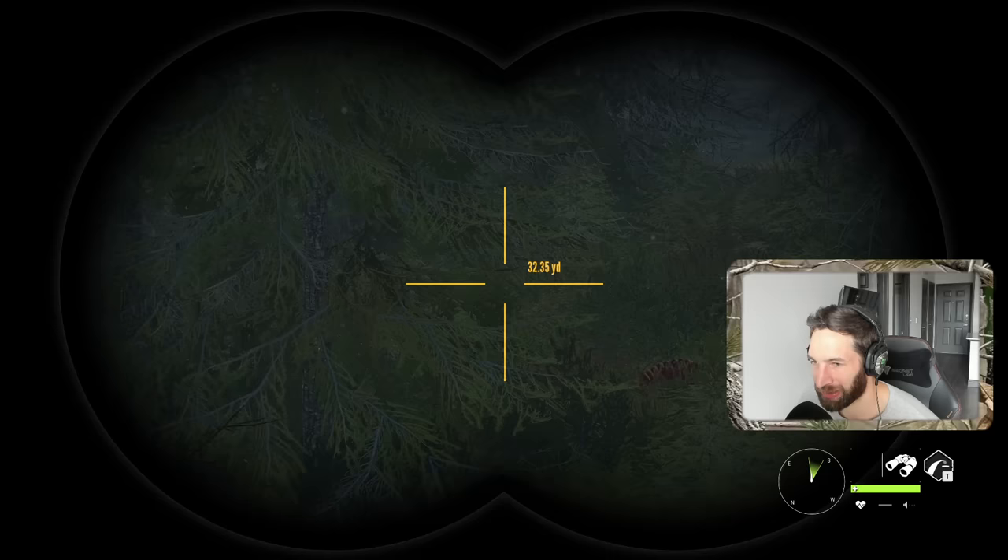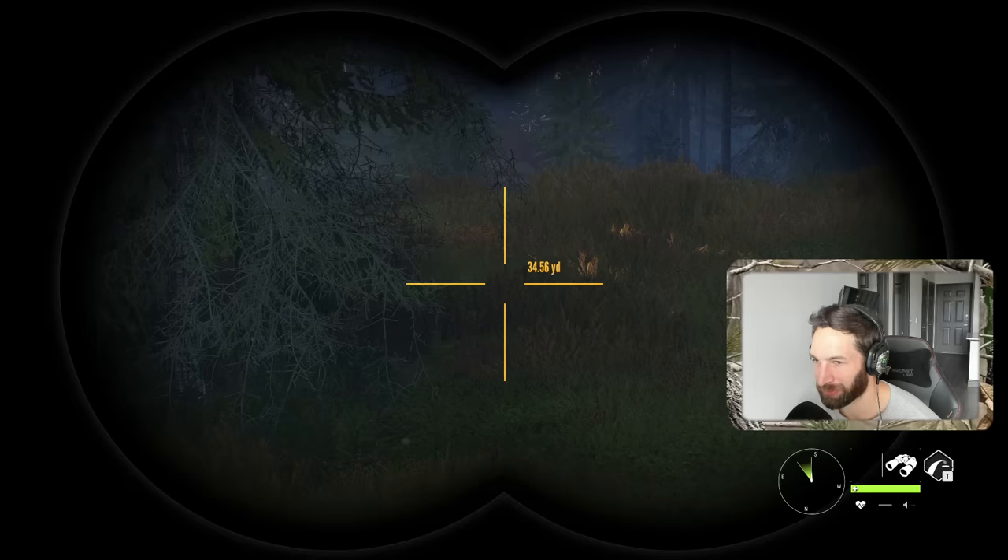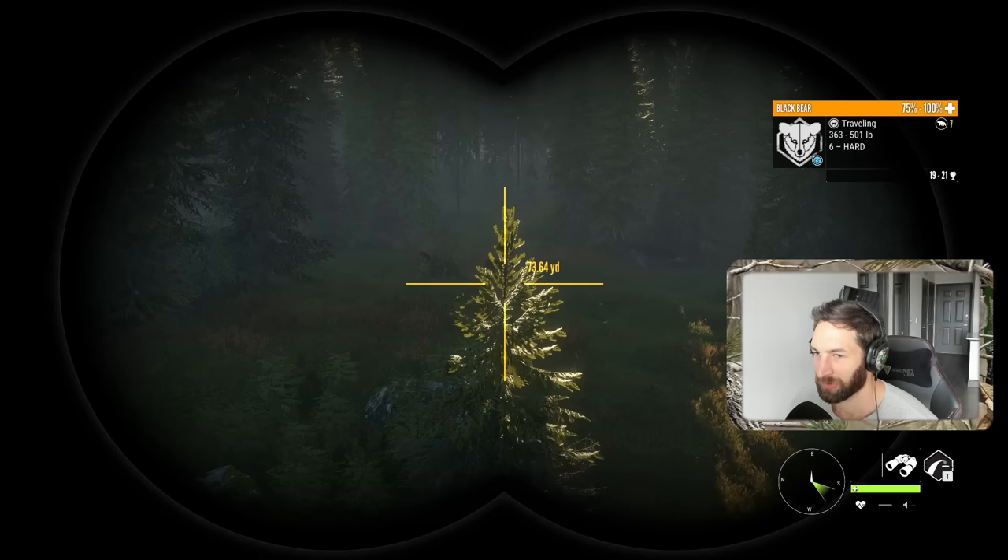We're less than 25 yards out from this bait right here. There's actually a deer carcass with a rib cage right there, and the bear should come down here and want to feed on it. It would also be really cool if the coyotes would come here and feed on it as well, because that's what they do in real life.